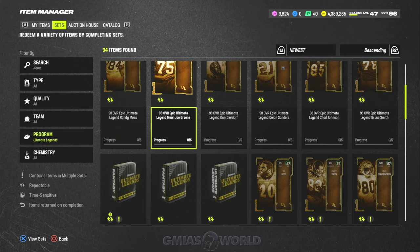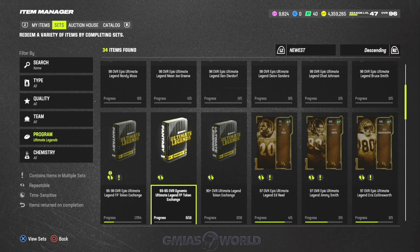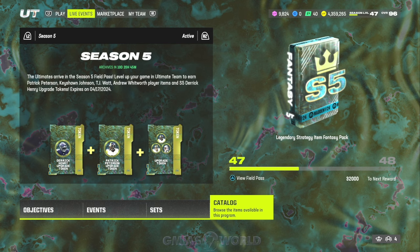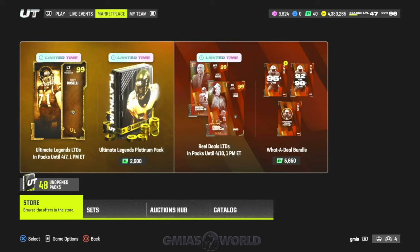I would not use those tokens on anything less than a 98 overall for free — that's just my opinion. But if you're close to completing a set and want to save 250K, and you're going to make 700K right now, it'll probably be about the same thing later anyway, unless they drop a card we really want. There aren't a lot of cards right now that are redeemable for free that you can still make that many coins on. So whether you go the set route or complete this one like I did and just sell them, you can get them for free today.